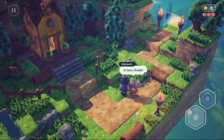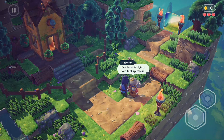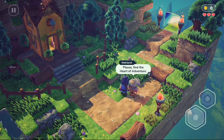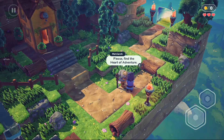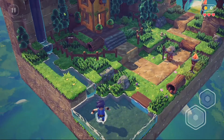Oh hello. We press E to talk to them. So her people were in need of help and we've got to go help her now. But let's go exploring.